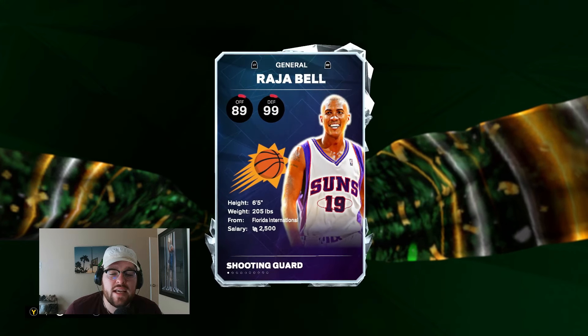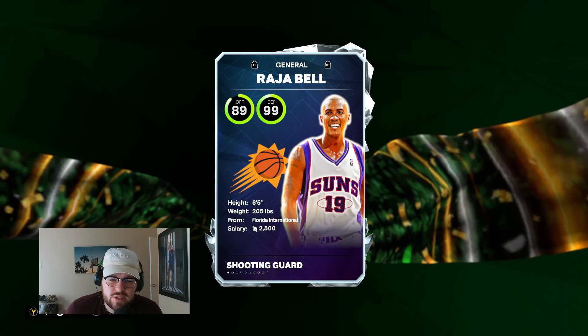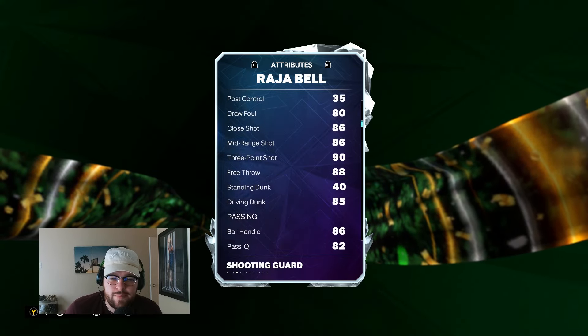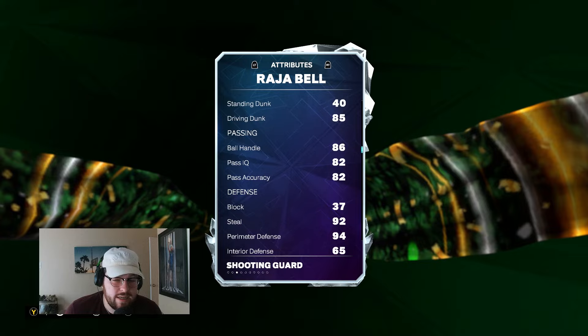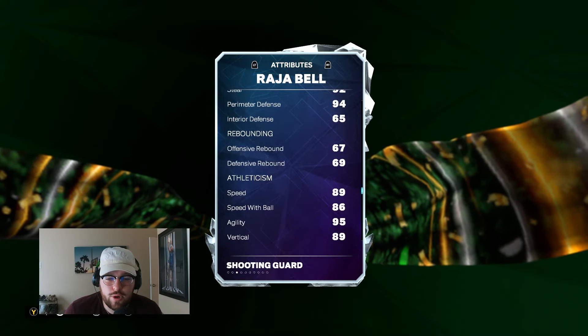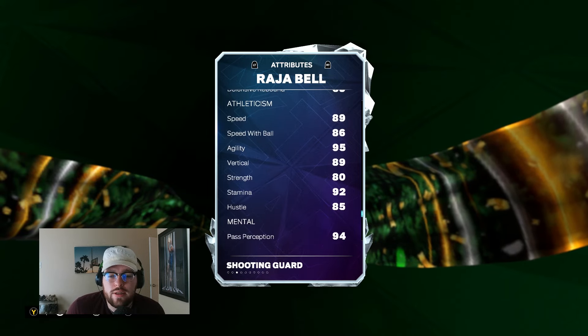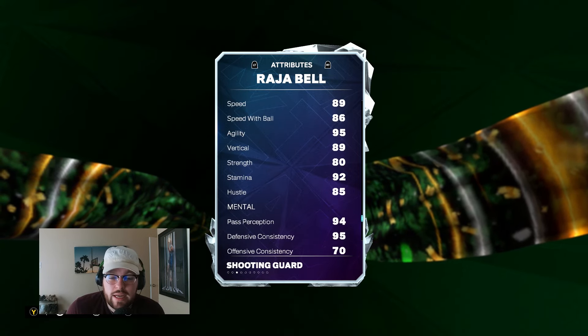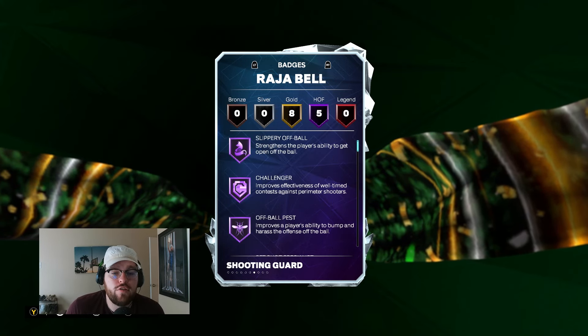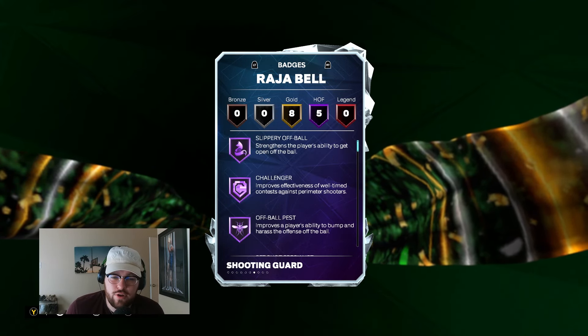Raja Bell is 6'5 at shooting guard. Not unbelievable size, but day one, that's not that big of a deal. 89 offense, 99 defense, 84 driving layup, 86 midrange, 93 ball, 85 driving dunk. Like I said, he's got real athletic ability as well. 86 ball handle, 92 steal, 94 perimeter, 89 speed, 86 speed of ball, 95 agility, 85 hustle, 92 stamina, 90 strength. Overall, really good, versatile card. Five HOF badges, eight gold badges.